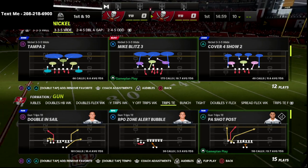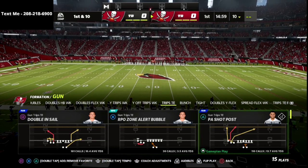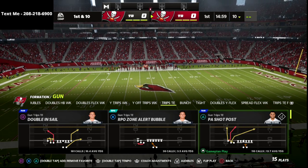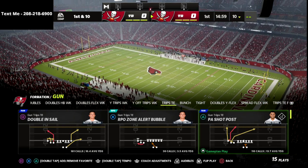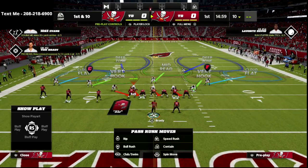Now, let's talk a little bit about Tampa 2. This is obviously the meta, one of the most popular defenses, and what we're going to do is come out and play Trips Tied In PA Shop Post. Trips Tied In is my latest offense — I just released it — and I think it's one of the best offenses in the game, if not the best offense, because of how it spaces the field, can beat the blitz, and can attack deep down the field in places that pretty much any other formation just can't.